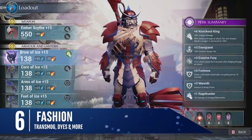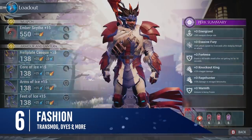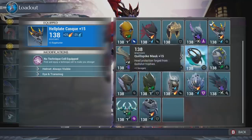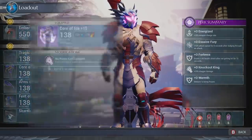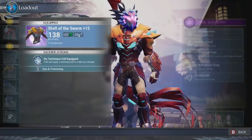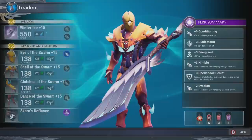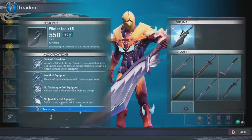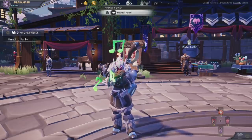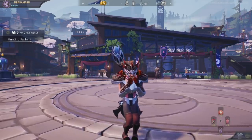A huge part of games like this is the fashion element usually found in the endgame — we want our slayers to look perfect, to be our perfect avatar. In Dauntless, we have the ability to dye our clothing with a mixture of standard and premium colours. But the real headline is transmogrification. Your favourite sword may not tie into the look of your character, but with transmog, we can take that weapon and change its appearance without changing its attributes. You won't be forced to decide if you want to look good or have the best equipment.